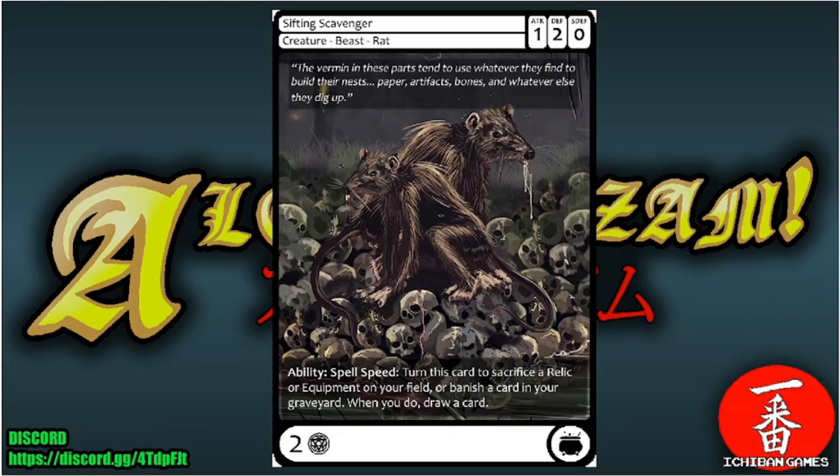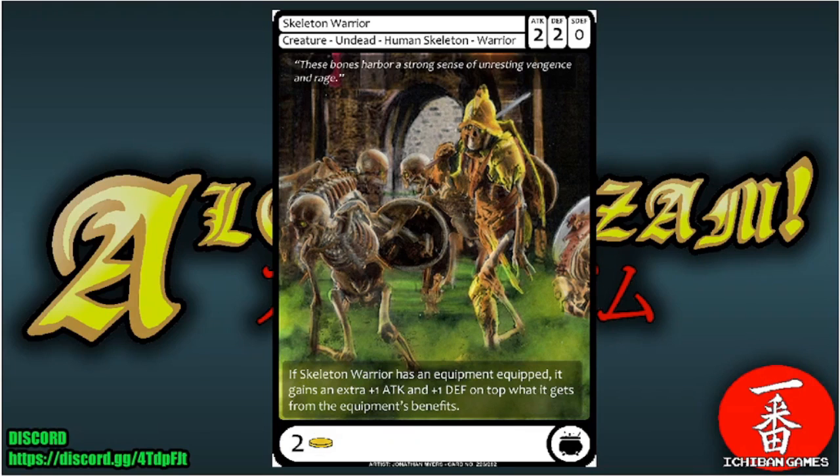Next is Sifting Scavenger, a common creature — Beast Rat with attack one, defense two, special defense zero, casting cost two glyphs. Ability spell speed: turn this card to sacrifice a relic or equipment on your field, or banish a card in your graveyard — when you do, draw a card.